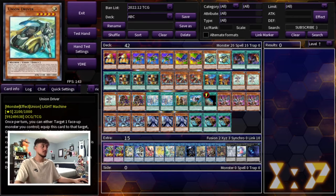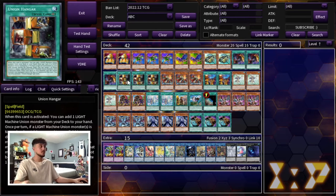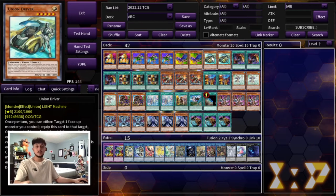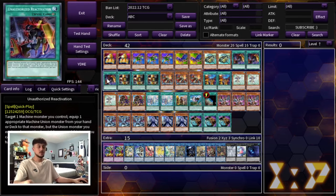We're also playing 2 Union Driver. The reason is you always want to have one in deck even if you draw one, because Union Hanger can only resolve for a Driver if it's in your deck, not your hand. If you do draw one, you can play around it because we're playing 3 Unauthorized Reactivation — this card lets you equip from your hand. Also, with the Ishizu stuff milling your deck a lot, if they mill your only Union Driver it becomes really difficult, so that's why we're playing 2. And of course 3 Union Hanger.